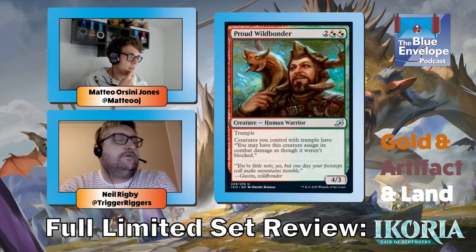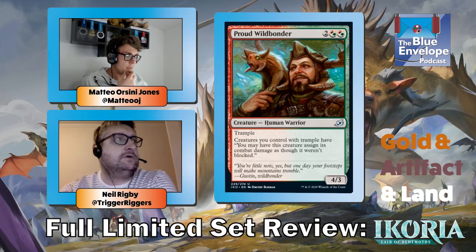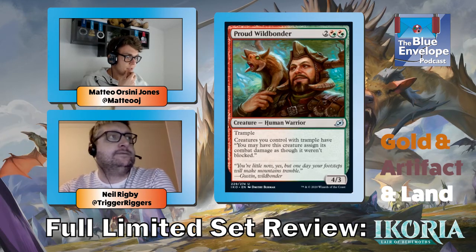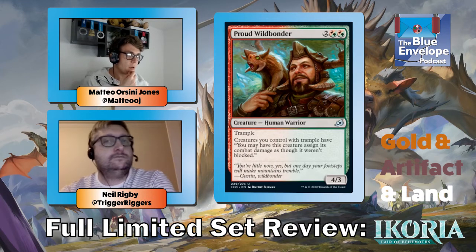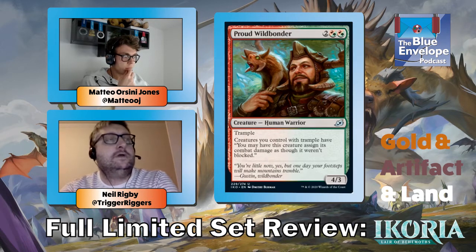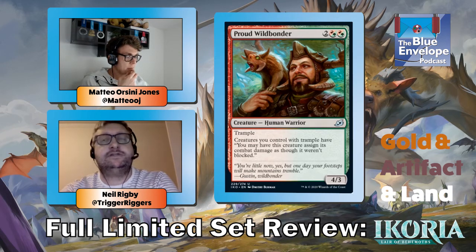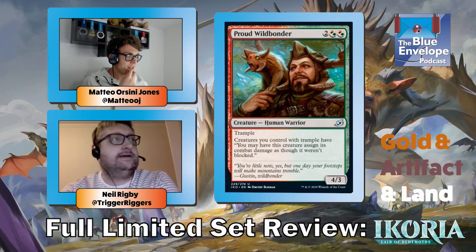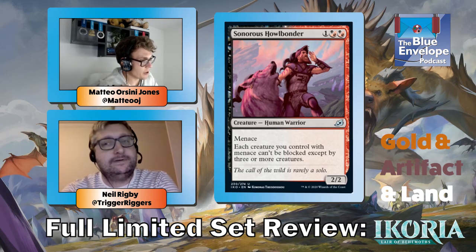Proud Wildbonder — four-three trample for four, which we talked about as good stats. The ability — opponents can't prevent damage that would be dealt by creatures you control with trample or reach — can just get your opponent dead very quickly. People often misplay against it: they're like 'oh, you can assign damage to me anyway so I won't bother blocking' — and it's like, forget that, you could have killed that creature. This card's really good.